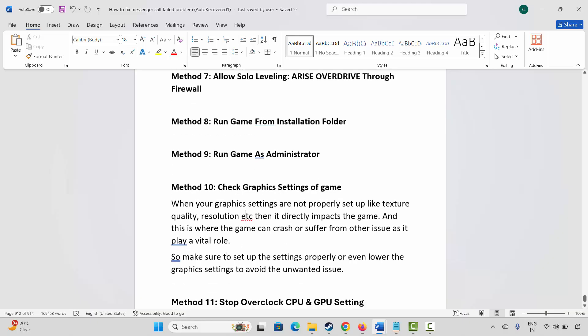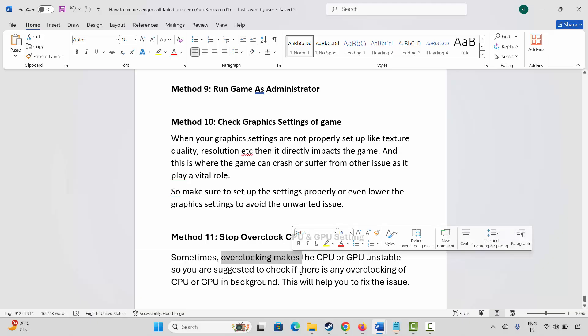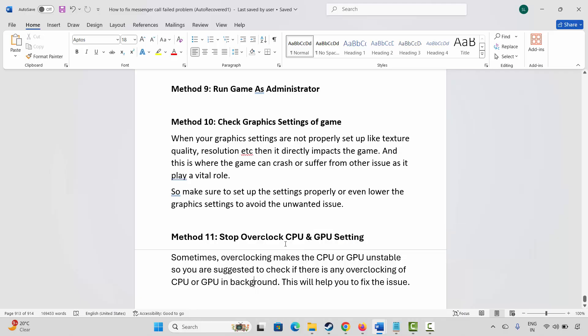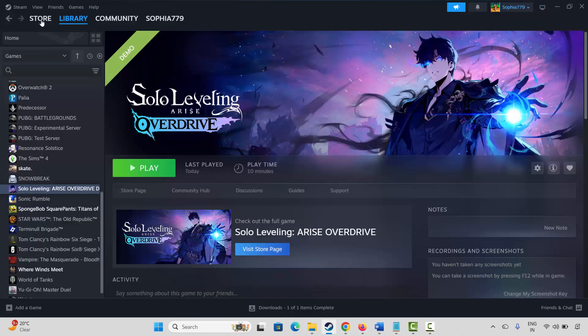The next method is to stop overclocking CPU and GPU settings. Sometimes overclocking makes the CPU or GPU unstable, so check if there is any overclocking running in the background and disable it. This can help fix the issue.